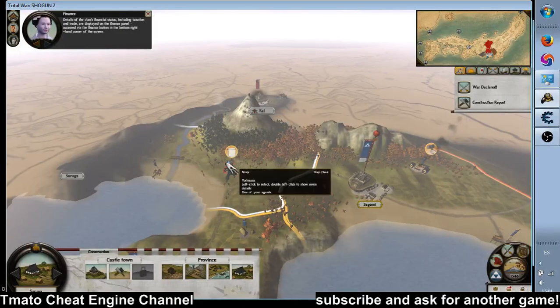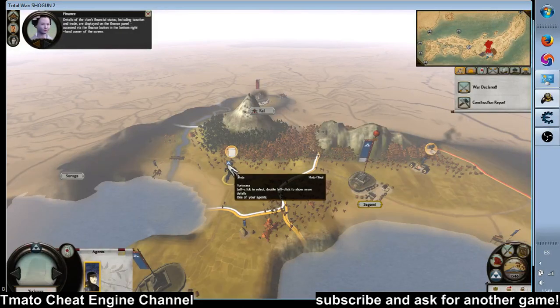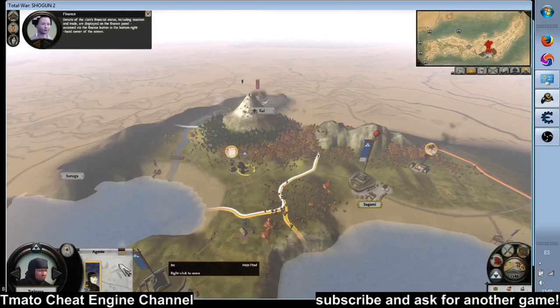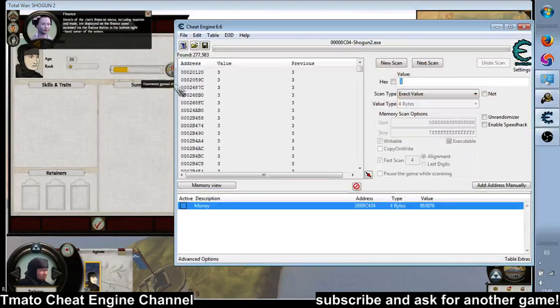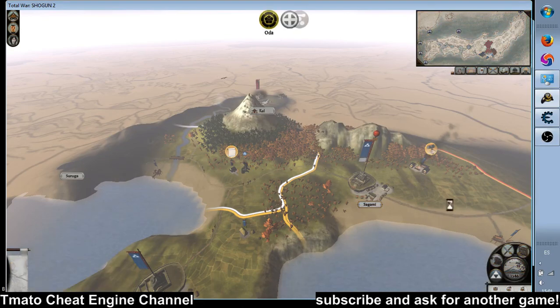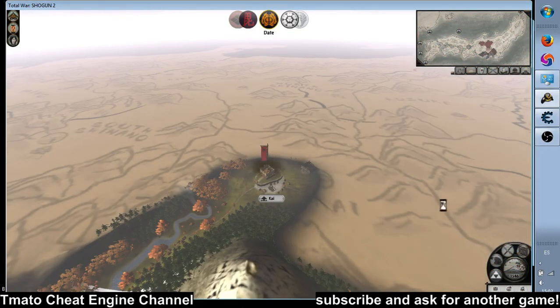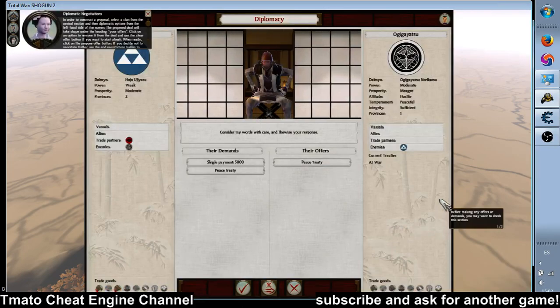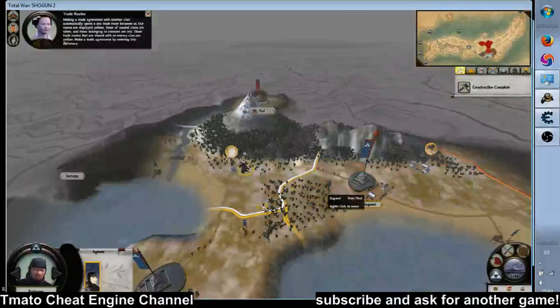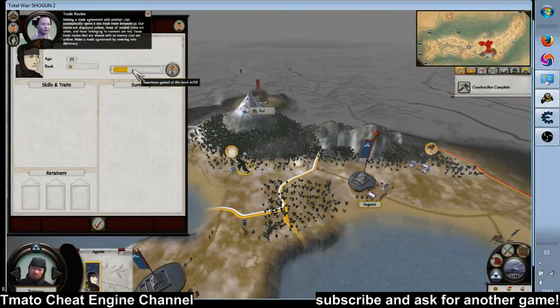Income sources including taxation and trade are displayed on the finance panel. Construction of a trade agreement with another clan automatically opens a proposal.